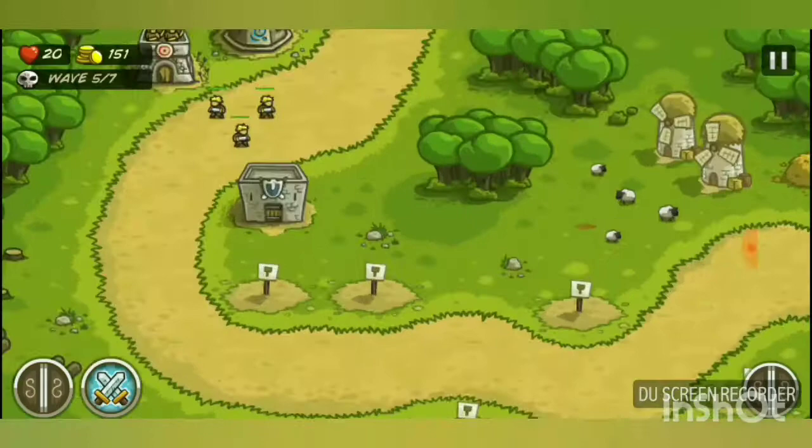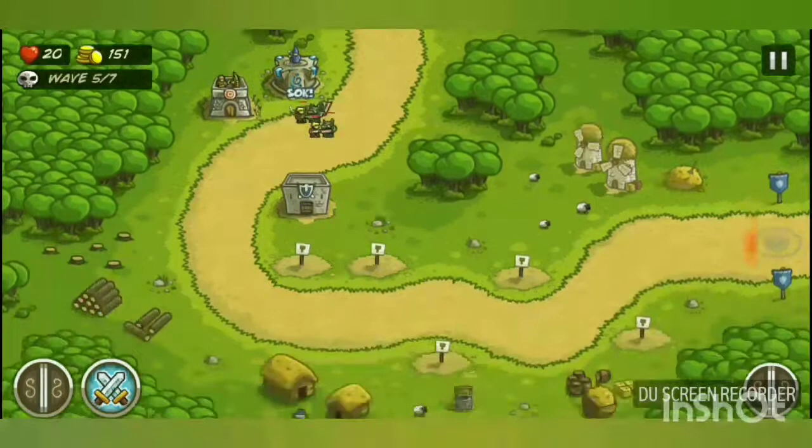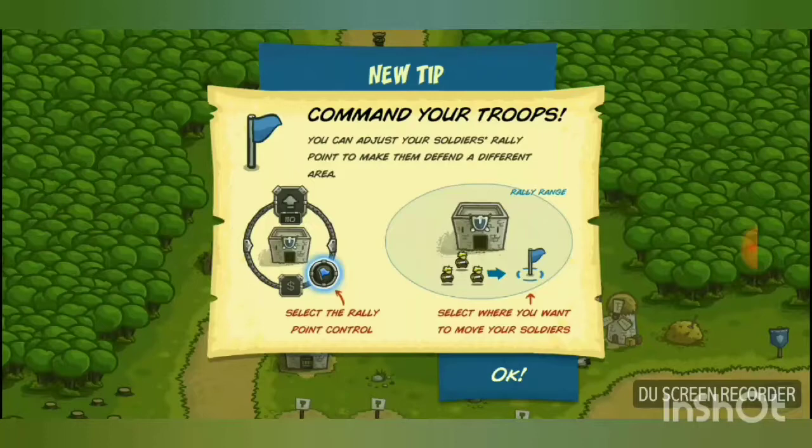There's a hidden feature where you can pop a sheep like a balloon by tapping it. You can also zoom in to see your troops in detail, though I usually keep it zoomed out to survey the whole battlefield. I'd better call in some reinforcements here.